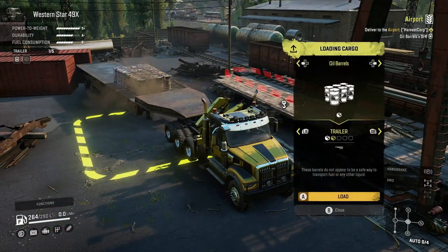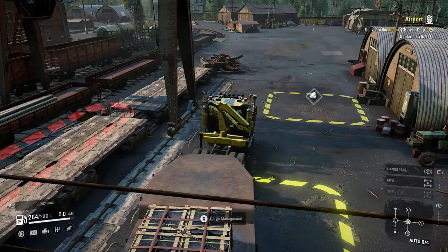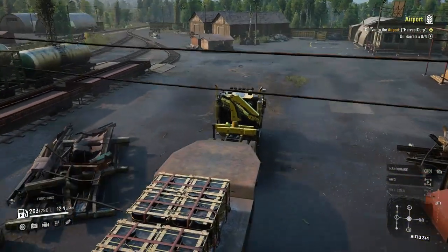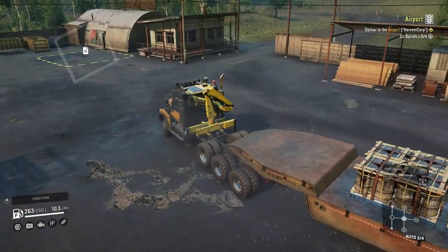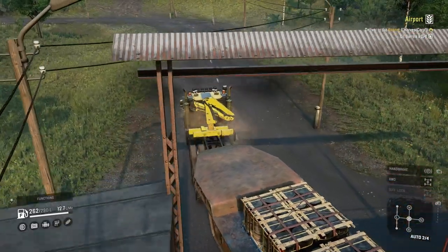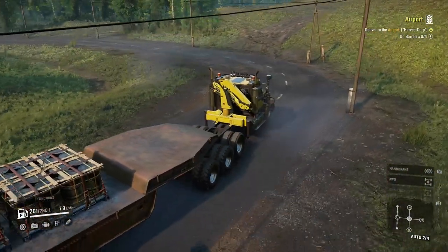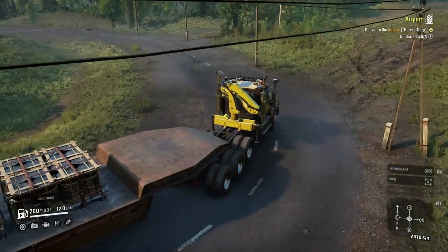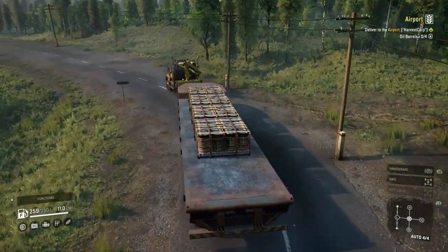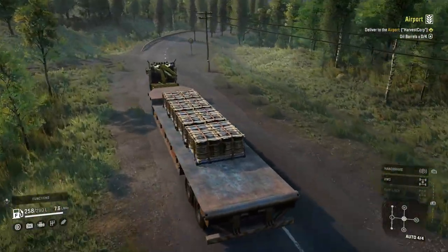Right now we have the Western Star 49x. For some reason I don't know why I put the high saddle on this. I drove it down here after I got to the trailer store — I was like, wait, why did I put a high saddle? I thought about switching to the 40 or the 57x because I still have that at the trailer store, but I'm trying to use different trucks for you guys so it's different gameplay. It keeps it more interesting — different trucks, different routes, that kind of thing.